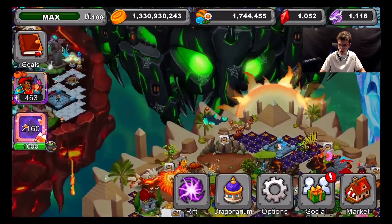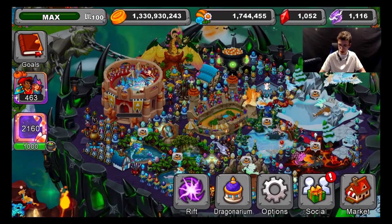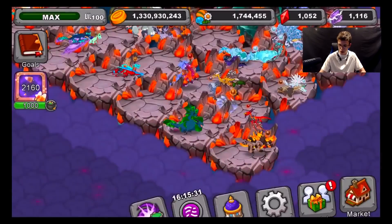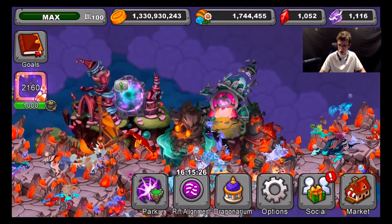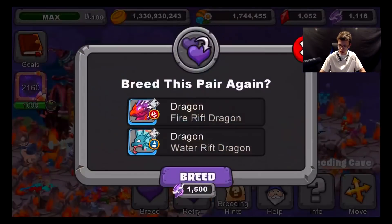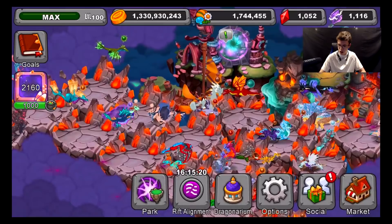Now we're going to go get some pedestals from the market since we have extra candy corn to use. We also need to go in the rift and collect some stuff, but we don't have anything to collect in the rift right now. We can try to breed a dragon to test that Air theory, but we're missing 400, so sadly we can't do that.